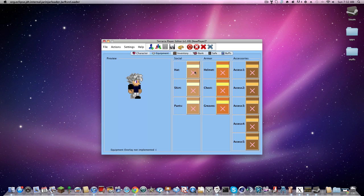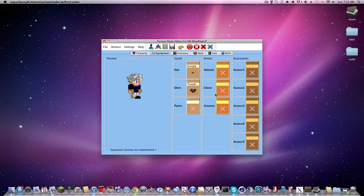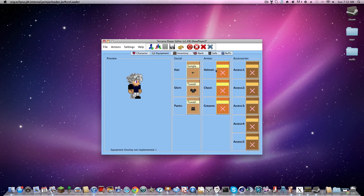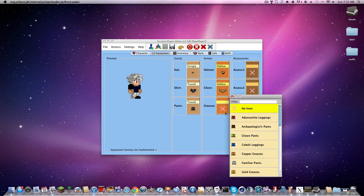Then there's his equipment: hat, shirt, pants, helmet, chest, greaves. Let's do sunglasses, tux shirt, and tux pants. Oh, he's a tuxedo guy. Then let's add holo headgear and holo mask. This is extremely simple and you can even choose your own accessories.